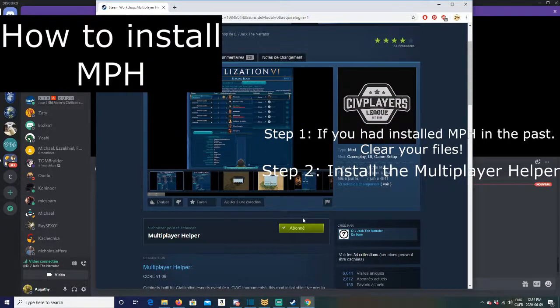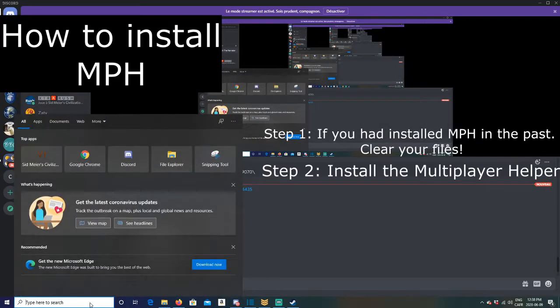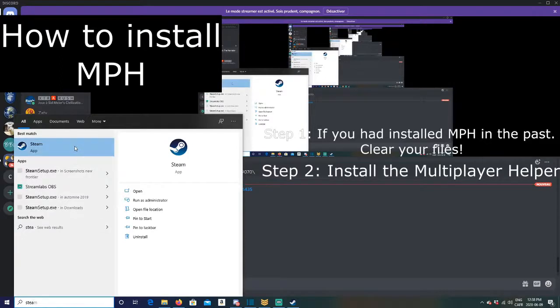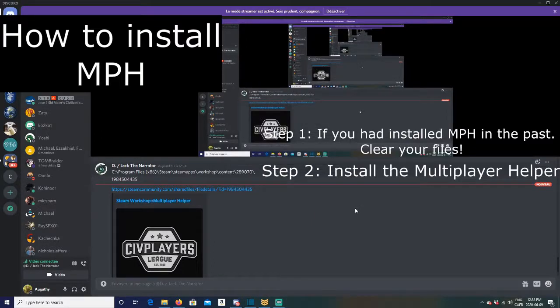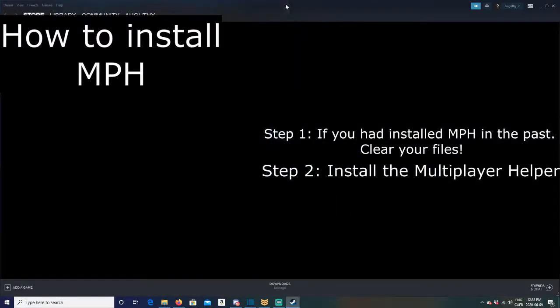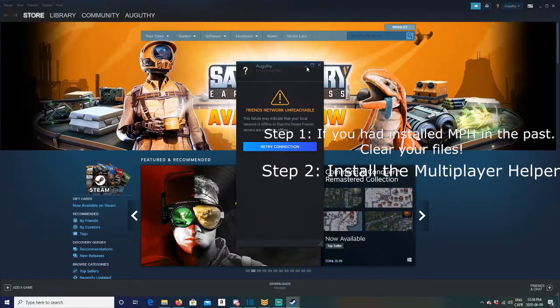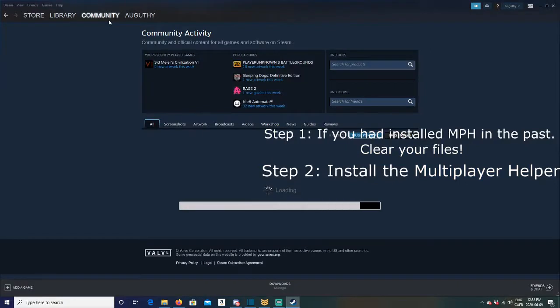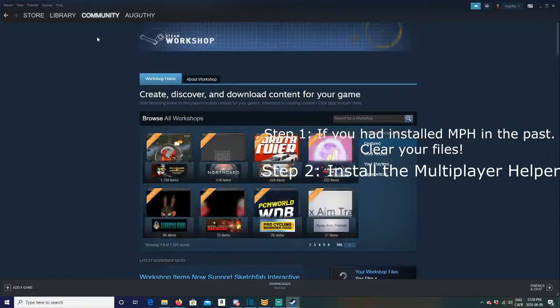Now let's do the second way — using the Steam app. You open Steam; I already have it open here. Once logged in, you click Community in the top menu, then Workshop in the sub-menu. You're now in the Workshop. Then you click Browse All Workshops and type Civilization 6.